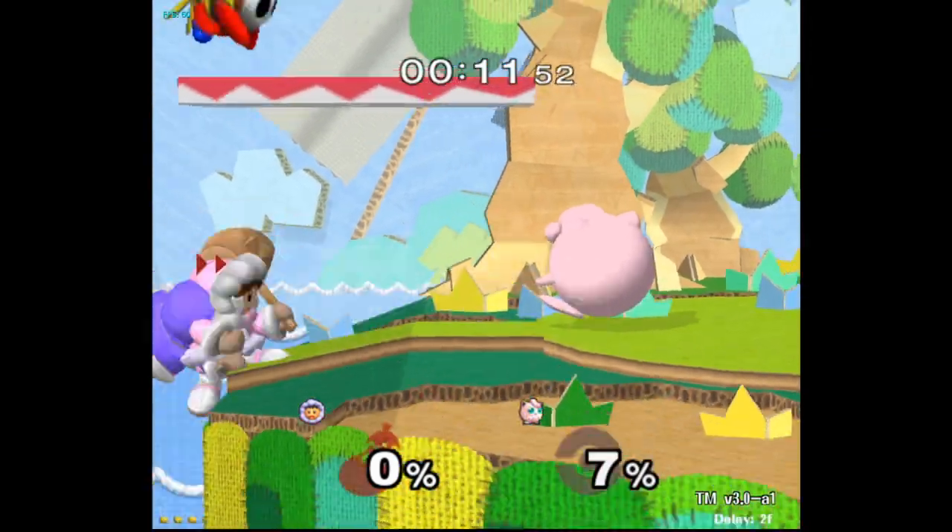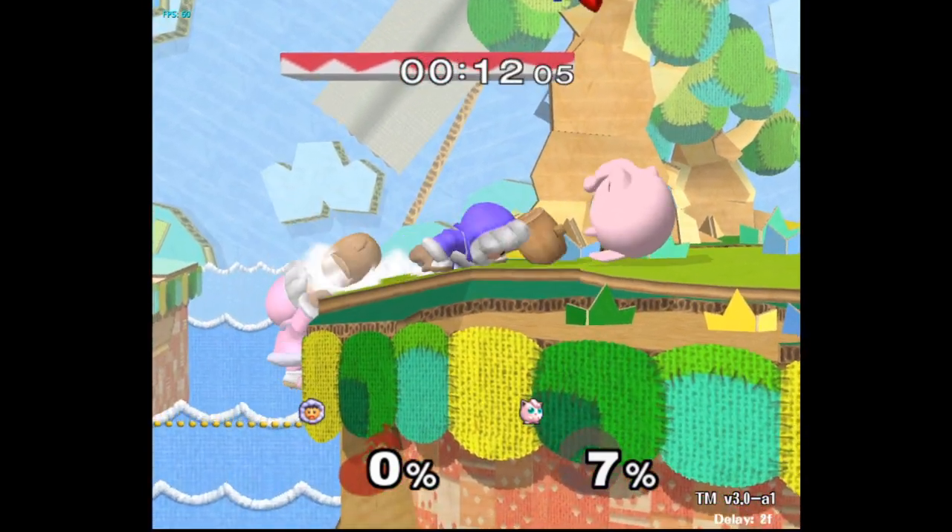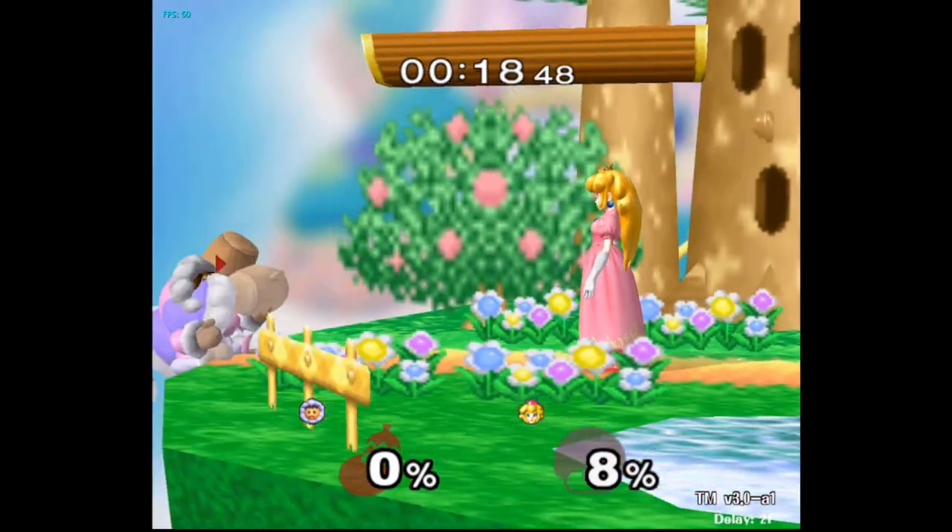To perform a Sliphog, wavedash to the ledge while holding shield. When Popo grabs the ledge, fall off and Nana will take it.